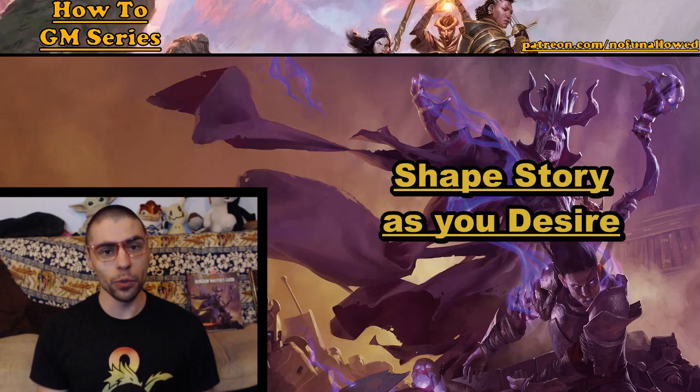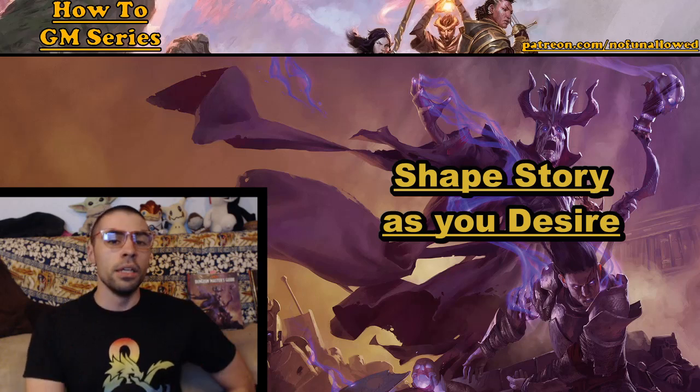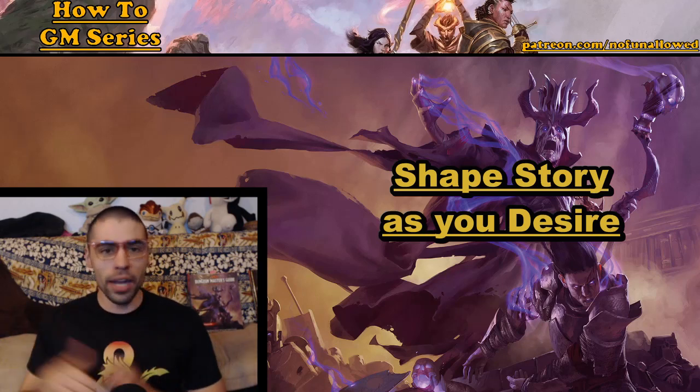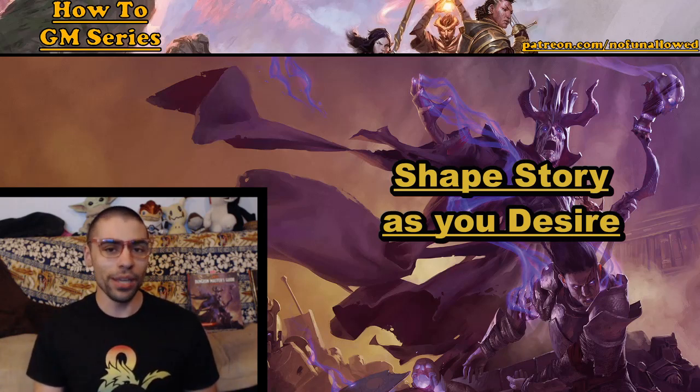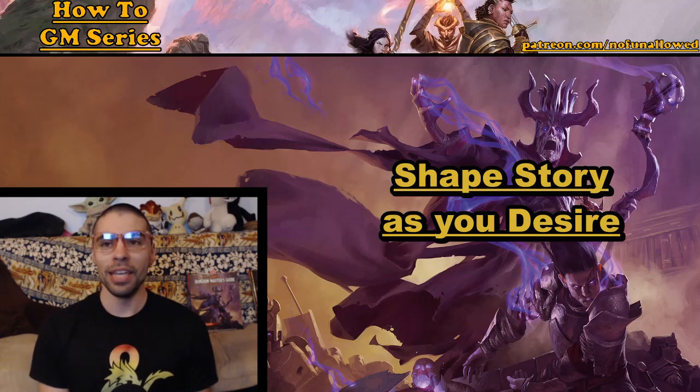Another great part about rolling behind the screen is that it allows you to shape the story as you desire. Sometimes mid-session you might think, 'It'd be really great if this scenario happened, but it can only happen if I roll a certain way.' Then that gear starts turning and you roll accordingly — and that's perfectly fine. If you know in your heart of hearts that changing things up mid-session, mid-roll is going to lead to a better game, then go ahead and do it. We don't play games to adhere to rules all the time. If you want to construct an amazing story, then do it. Dice be damned.